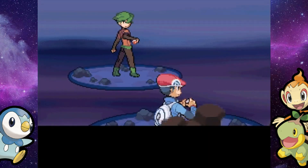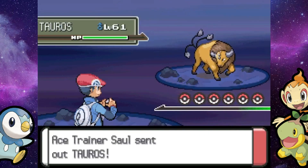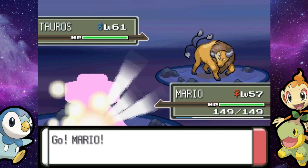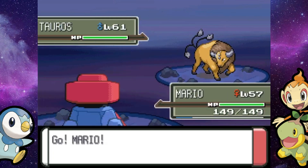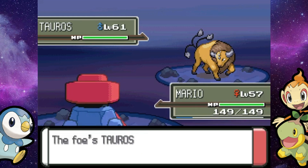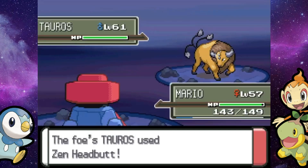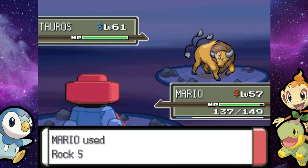I hope you guys aren't getting sick of me saying 'Postgame Island' — it's just what I call this place. I've been saying it the past couple videos since we are in the postgame after all. Anyway, Route 227 is not too long at all, so there's only a few trainers. And there is actually an outer portion to Stark Mountain, which I'll be covering in this video as well.